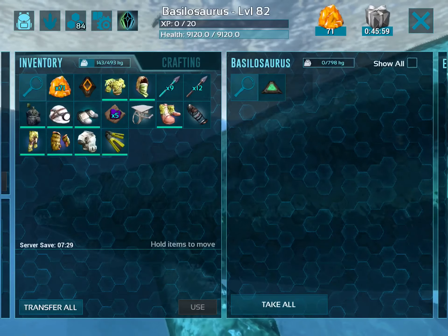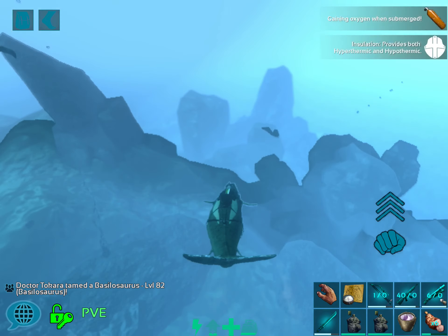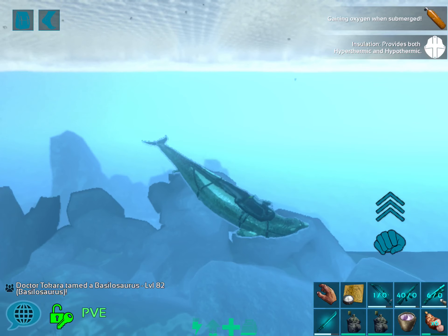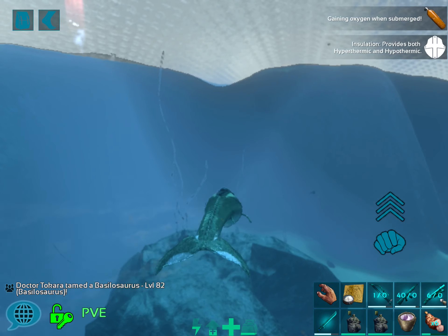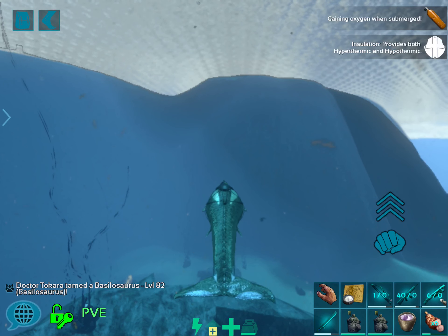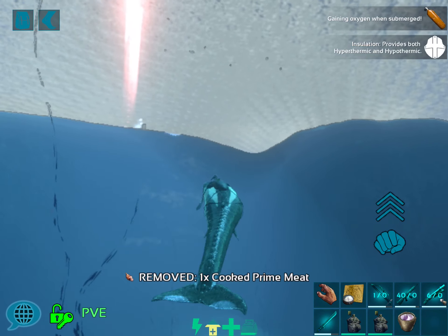Let's put a saddle on her. I brought one with me. Okay, I'm at max thing, I got to do something. Nice. You see my insulation — so I've got heat and cold insulation with this one. Nice. Let's take her home. Okay, I can give you this prime. You want this? Here, get you some food. Enjoy. Welcome to the family.